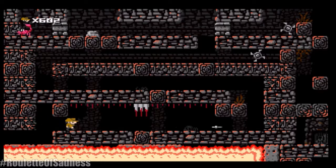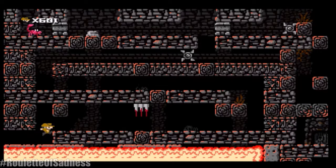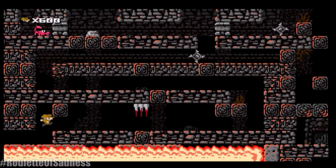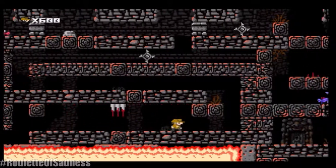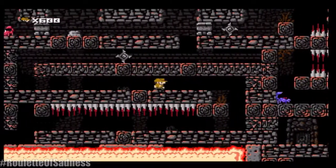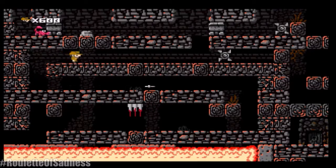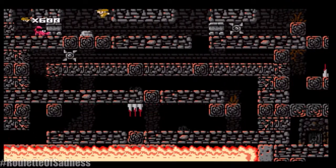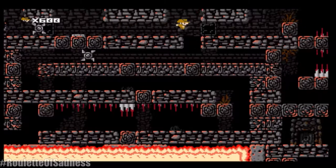Next level here — super tricky from the very beginning as you can see. You get this statue that shoots arrows at you; this one works on proximity, not on a timer. And you have to watch out from both sides. In this part I remember dying a lot in that part alone. You need to hit the switch there so you can keep advancing.